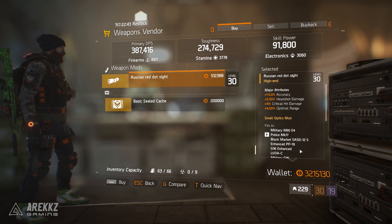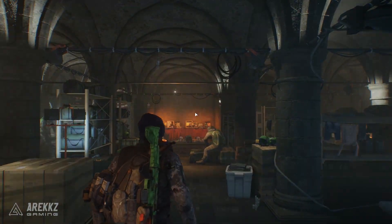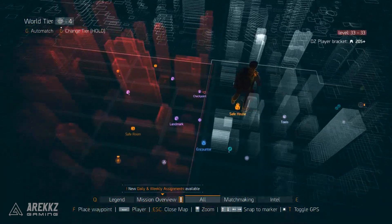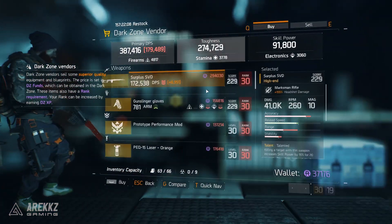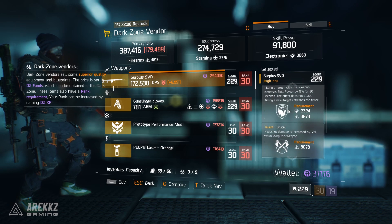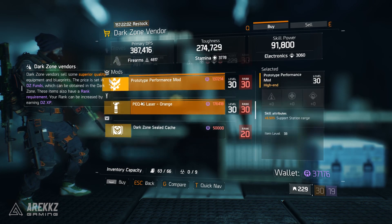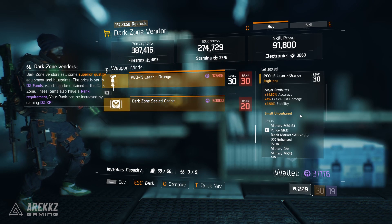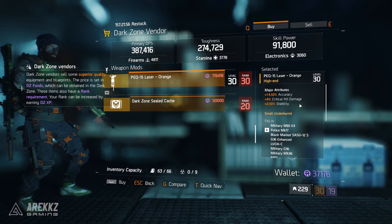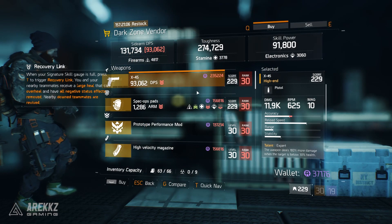Those are your safe houses. Now finally moving on to the new addition this week — the dark zone checkpoints. We're going to start in the top right and work clockwise around the dark zone. Your East 53rd Street vendor has a Surplus SVD with Talented, Brutal, and Disciplined; gunslinger gloves with Astute; a prototype performance mod with support station range; and a PEQ laser-15 with accuracy, critical hit damage, and stability.